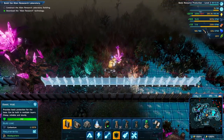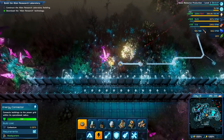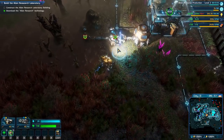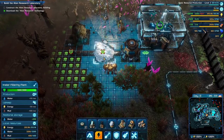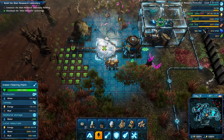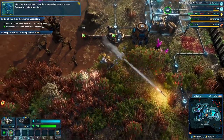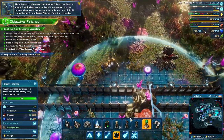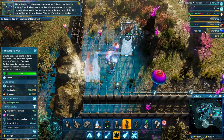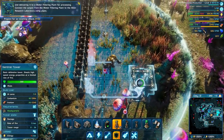I should have taken this into account - it's fine, I will rebuild. I have the technology. Can I put this here? Perfect, this is hooked up. So this takes 50 energy and 100 mud to produce 50 water. Can I take a look at this laboratory? They're coming for this directly - not great. With clean water to keep it operational, you can produce clean water by placing a pump in any type of liquid and delivering it to a water filtering plant. Connect the output from the water filtering plant to the alien research laboratory using pipes.